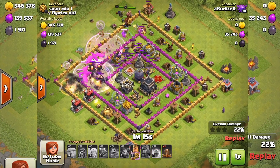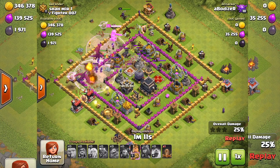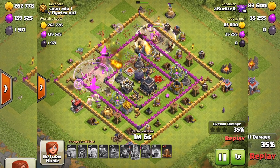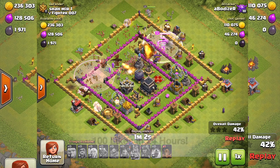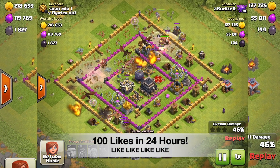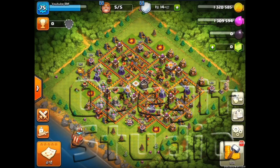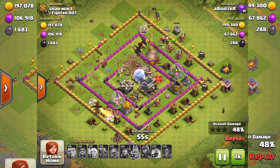As you know, yesterday Clash of Clans posted a balance update for May 2017, and there are some leaks. You can see in the screenshot there is a boat on the island, and the reconstruction of the ship will probably cost 1,500,000 gold. You can see how it looks — it's like an engine with the price.